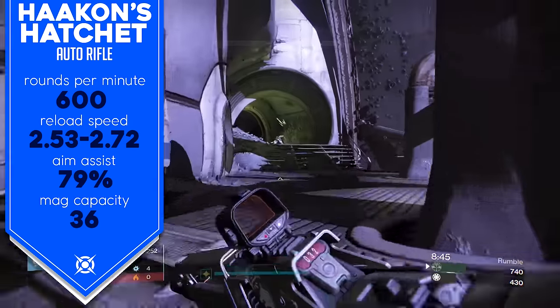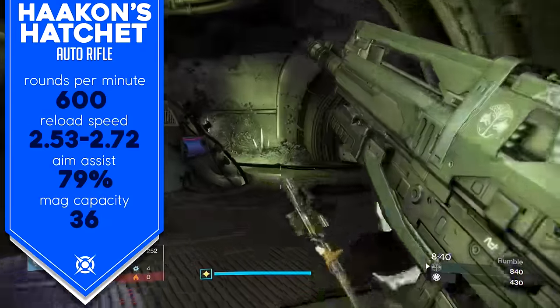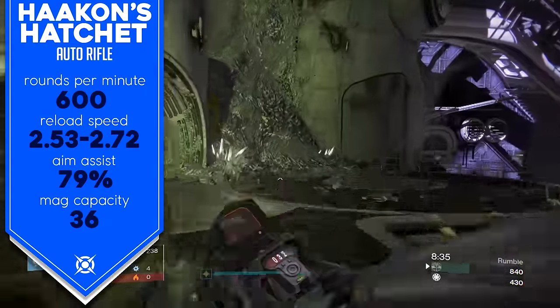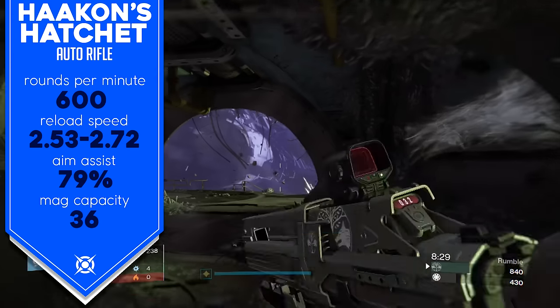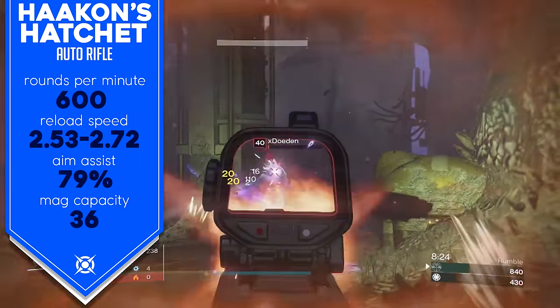Highest rate of fire for auto rifles in the game. The reload speed is bottom tier though — 2.53 second reload is kind of meh. A lot of other guns share this reload speed, and most auto rifles, even ones in a different damage tier, do not reload much faster. Not really a contributing factor in deciding which auto rifle you want to go for.